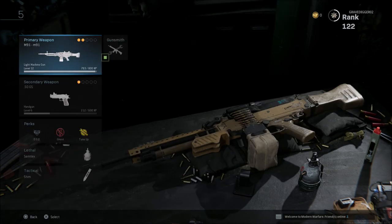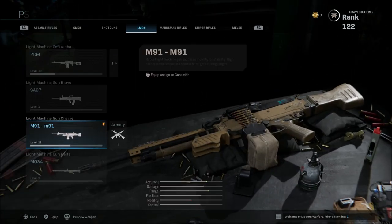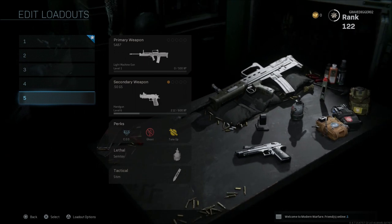So here's what we're going to do in game, just to show you as an example. Instead of having this weapon equipped, let's say I want to use that M91 but I've changed it out and was using something else — we'll put the SA-87 here. I'll hop in a game and show you guys how to find your custom classes within the armory in game so you can swap out to any weapon you want at any time.